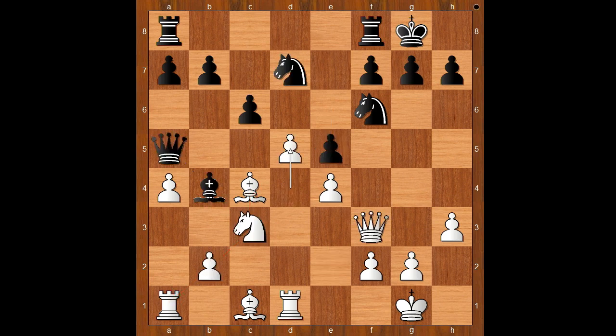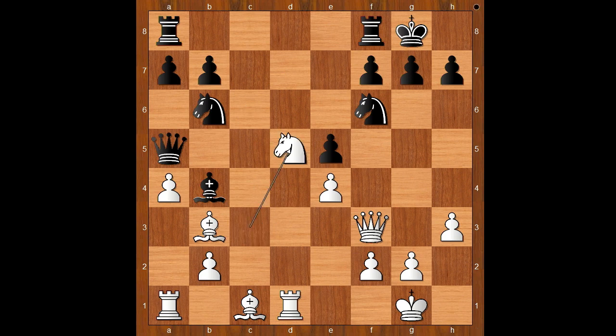Back to our game. d5 was played. Knight to b6, attacking the bishop. Bishop to b3, c takes on d5, knight takes on d5.